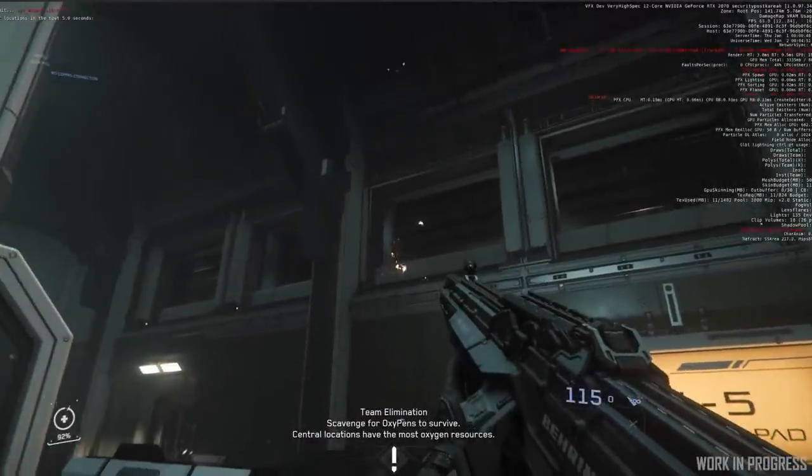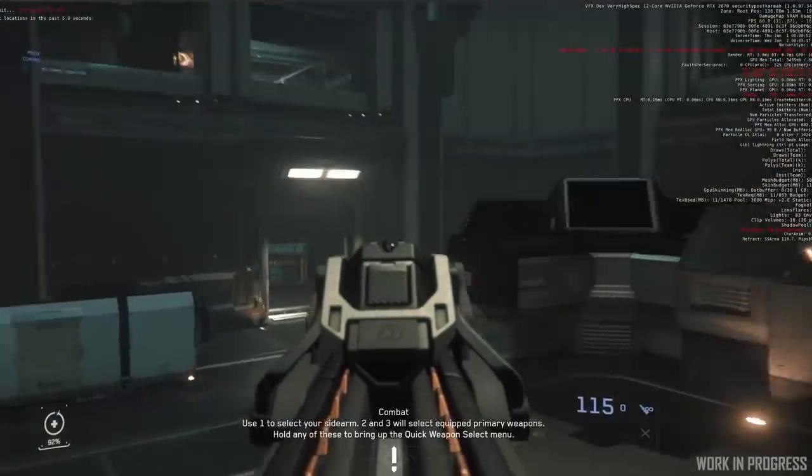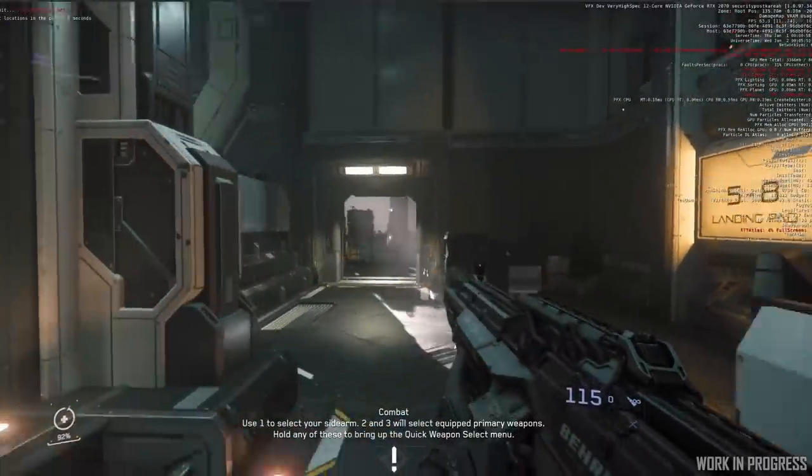Before we let you go this week, let's squeeze in one more sprint report before the holidays arrive. We have a few updates in the world of FPS weapons, starting with a look at the new Behring FS9 light machine gun coming to the persistent universe in the upcoming Alpha 3.12.